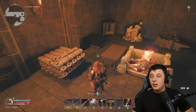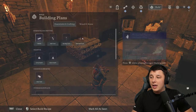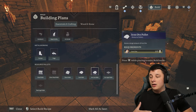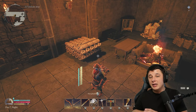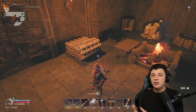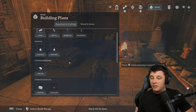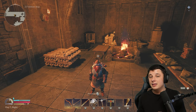A few other useful things you can build that the game doesn't make you build: first are pallets. You can build pallets for any kind of bulk resource — wood, elven wood, stone, coal, and all the different types of ores either in ore form or ingot form. Down the road in future bases, we're going to have a storage area with every major resource type. If they're on the pallet, we have access to them for crafting. Pallets are a must and definitely help keep things organized.